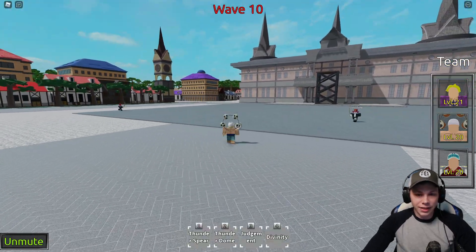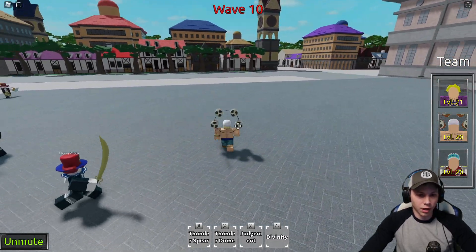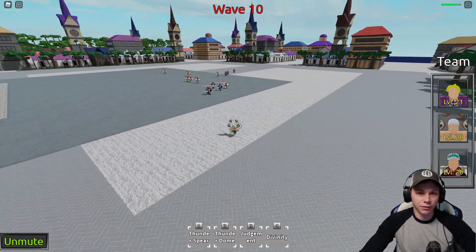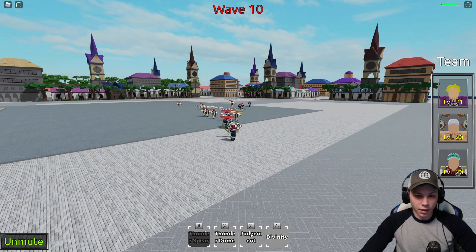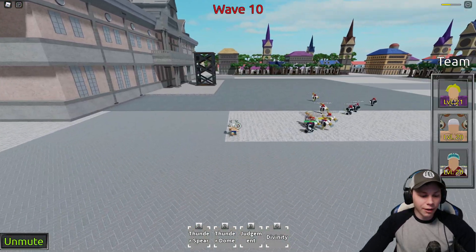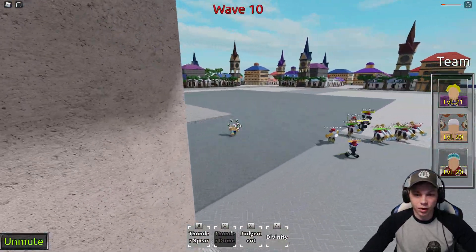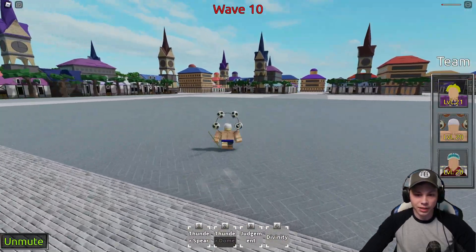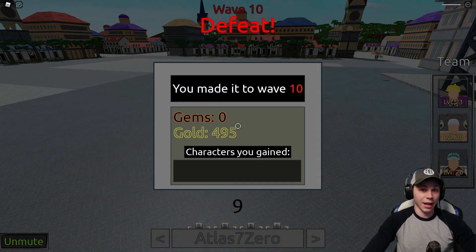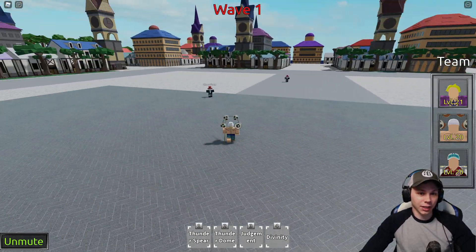Now we've got Anil — he's another real fan favorite in games because his ability comes with a great moveset. We've got Thunder Spirit for the first move, and that dealt a lot of damage especially against those first clown pirates. Next we have Thunder Dome, basically putting up a dome of thunder. These raids on level 10 are getting hard. Then we've got Judgment — it's kind of like Broly's move. I died, but at least that makes it easier to show the rest of the moves.